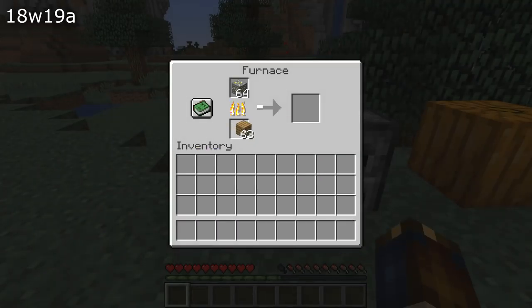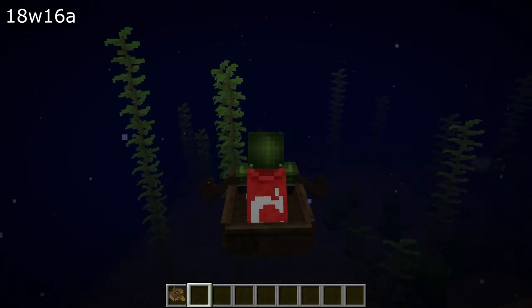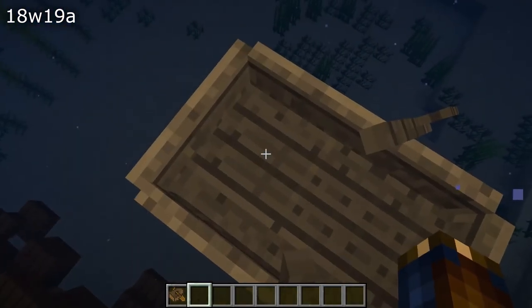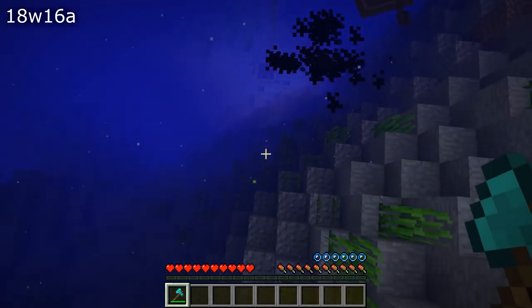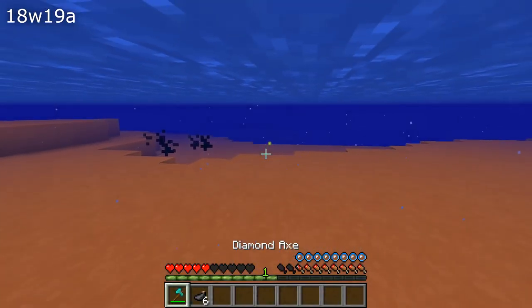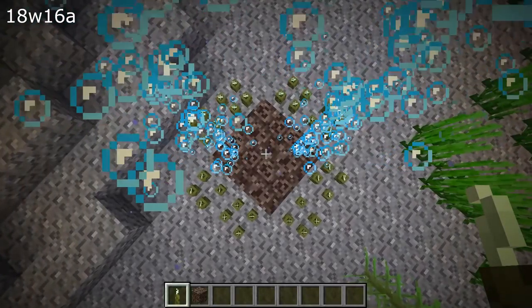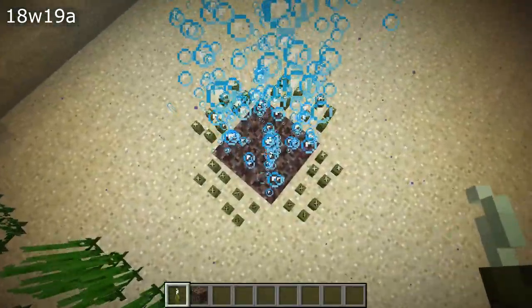More gameplay fixes: you were able to ride a floating boat underwater — fixed. When fishing, drops wouldn't come towards the player when reeling in — fixed. Experience orbs didn't float upwards in water — they do now. You were able to use fish buckets to destroy kelp, seagrass, coral, and coral fans. Bubble columns made by soul sand only appeared every other block, and flowing water over magma blocks would turn into a bubble column. Waterlogged blocks such as fences, signs, or ladders would not allow bubble columns to spawn next to them — now fixed.